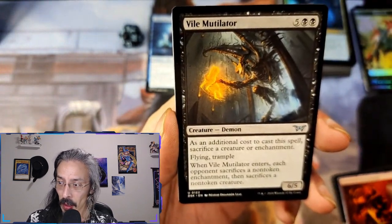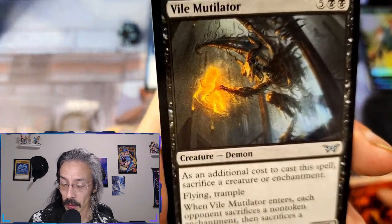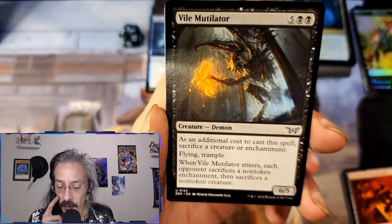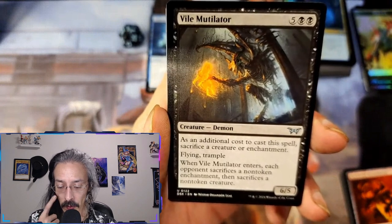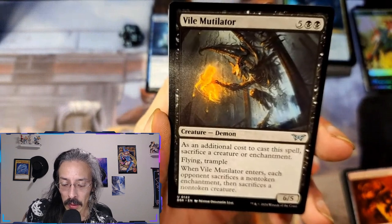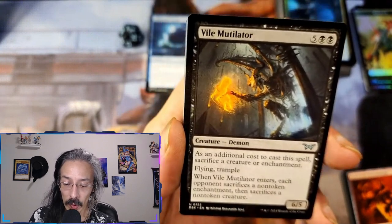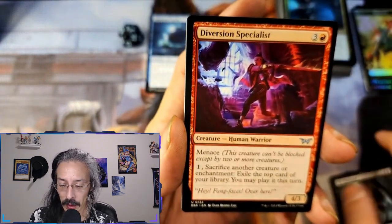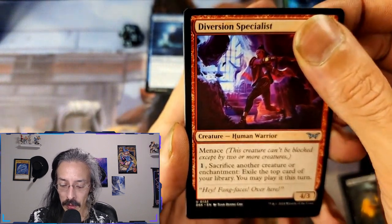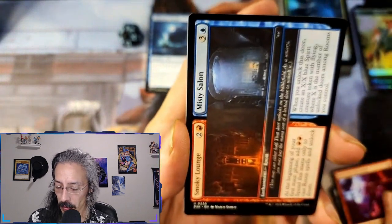Interesting. While Mutilator — of course, the demon six-five. There's an additional cost to cast: sacrifice a creature and enchantment. Flying, trample. When he enters, each opponent sacrifices a non-token enchantment, then sacrifices a non-token creature. Yep, we like him. And then Diversion Specialist — four-three, menace: sacrifice another creature or enchantment, exile top card of your library, you may play it this turn.